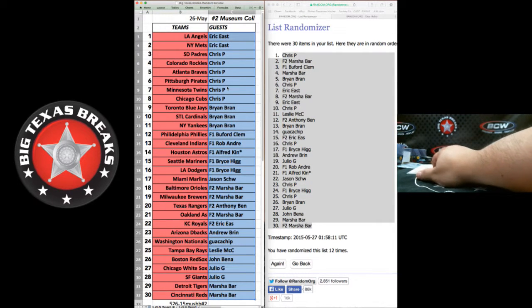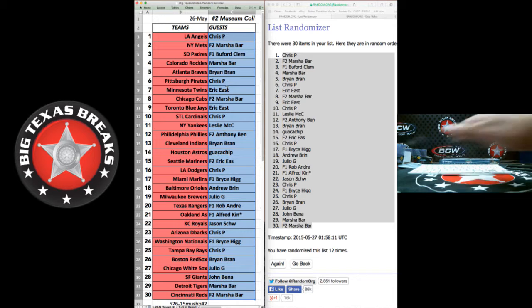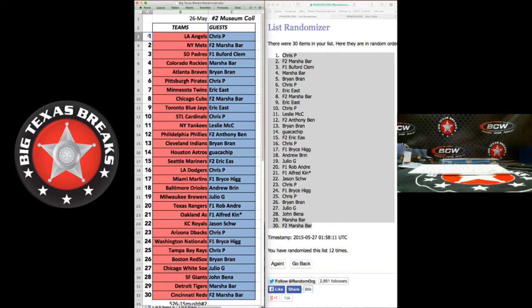And everybody else jumbled in the middle. Alright: Angels — Chris P. Marsha — Mets. Buford — Padres. Marsha — Rockies. Brian B — Braves. Pirates — Chris P. Twins — Eric E. Cubs — Marsha B. Blue Jays — Eric E. Chris P — Cardinals. Leslie M — Yankees. Anthony B — Phillies. Indians — Brian B. Astros — Waka Chip.